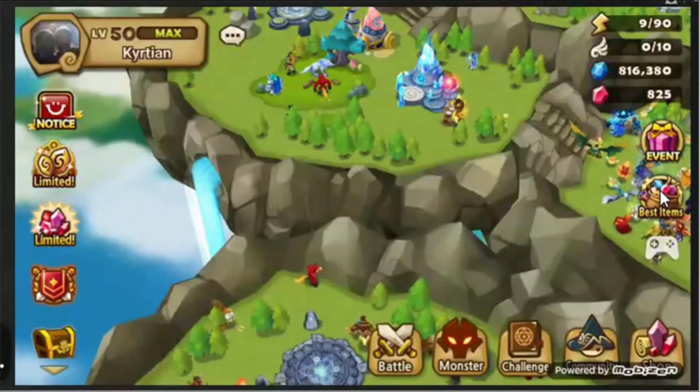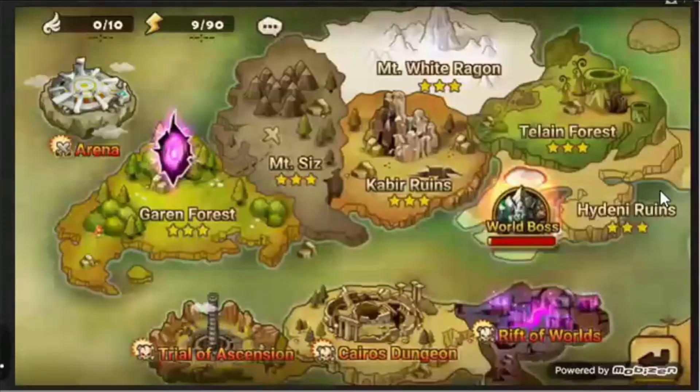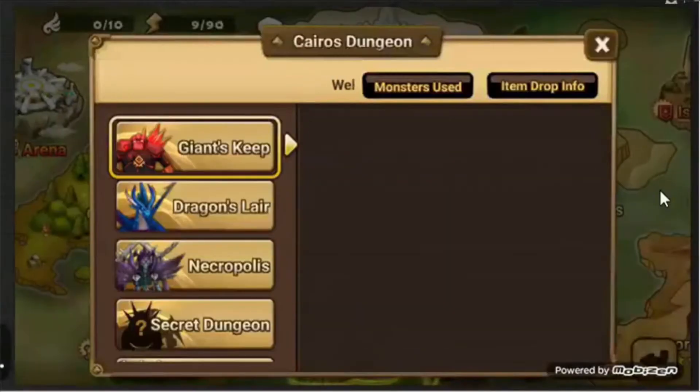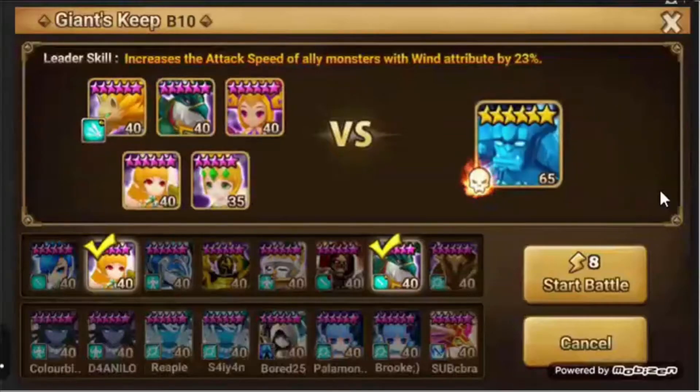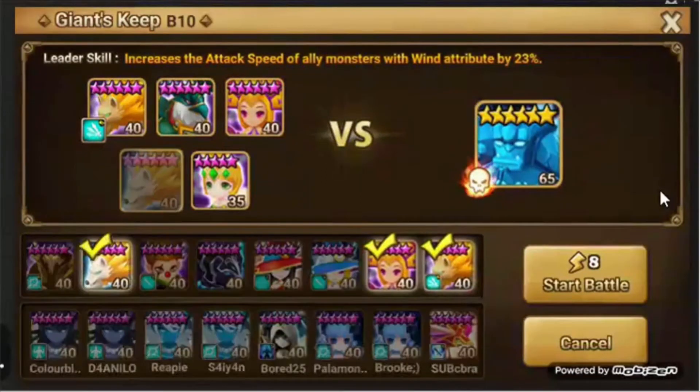I've shown you five monsters, so let's try these five in a quick Giants B10 team and see how they do. We got Ramahan in the lead with Bernard, Seal, Bella, and Shannon bringing up the rest of the team.